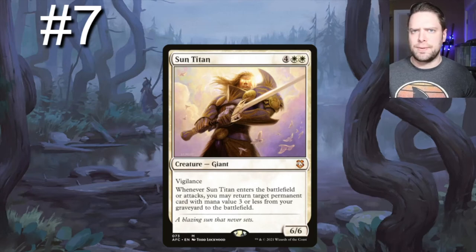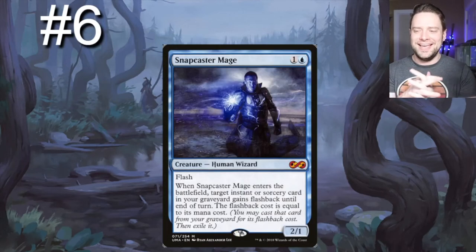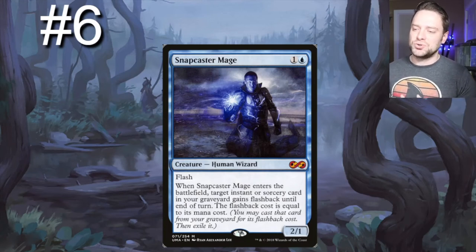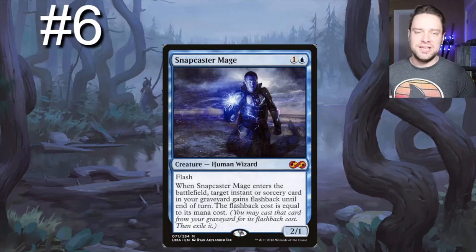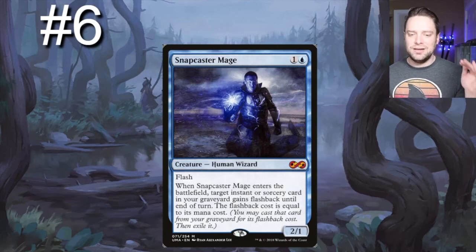Number six on our list — arguably could be way higher — but Snapcaster Mage enters the battlefield at flash speed and says when it enters, target instant or sorcery card from your graveyard gains flashback until end of turn; the flashback cost is equal to its mana cost. So if we pitch something earlier in the game, Snapcaster is going to allow us to cast that instant or sorcery again at instant speed. It's fantastic.